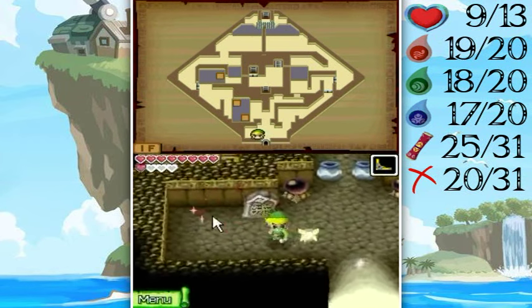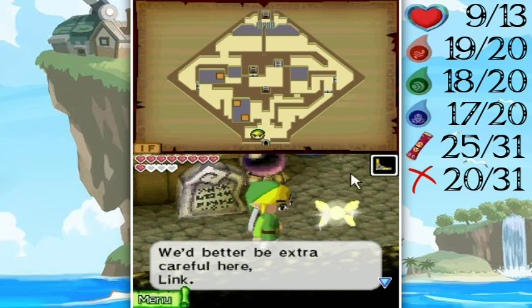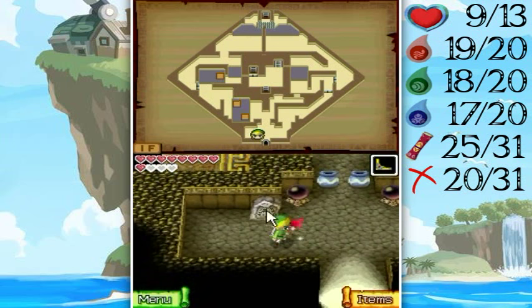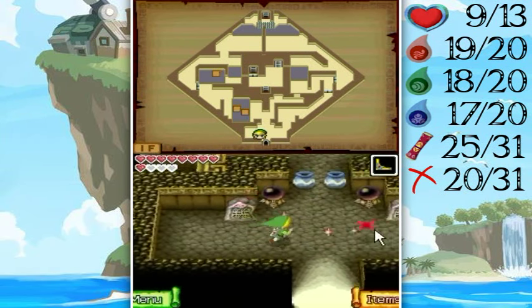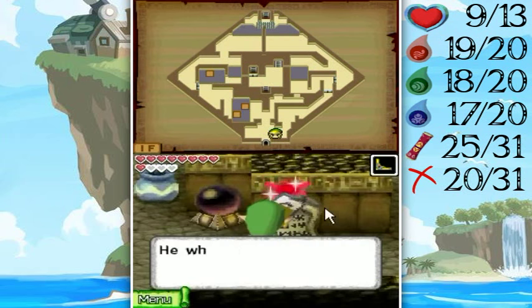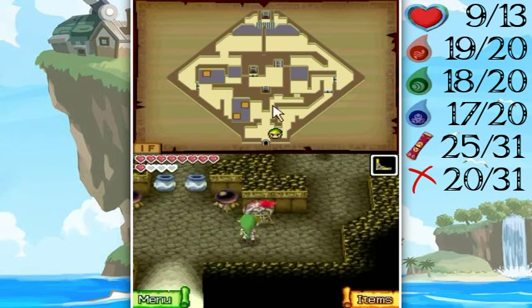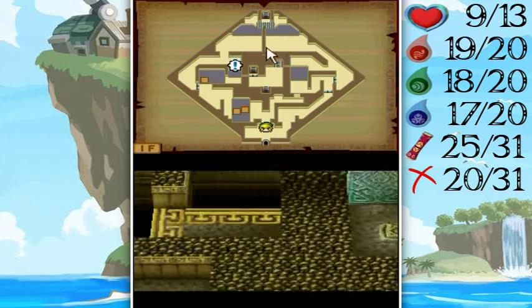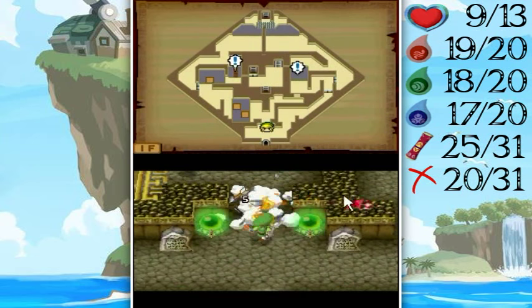Hello everyone and welcome back to the walkthrough. Look at this place — I bet it's packed with traps. You better be extra careful here, Link. She's not kidding, there's a lot of traps in this place. 'He who chooses the hidden path over the long road will cross in time.' We have two side paths to go through here in order to unlock the staircase over there.